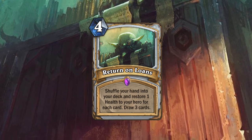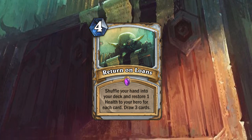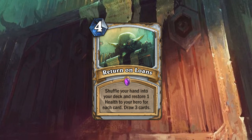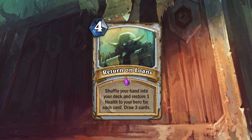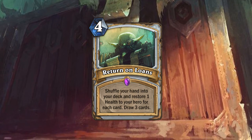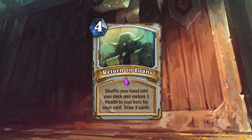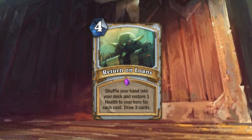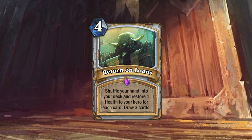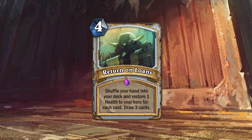Getting rid of your entire hand to fatigue slower and heal a little bit is not the strongest play, especially in a control matchup where fatigue matters and the healing isn't going to matter as much. However, in an aggressive deck, this card actually has quite a bit of potential — it's only four mana to draw three cards if your hand is empty, which is kind of good. Aggro Priest might find a home for maybe one of these.